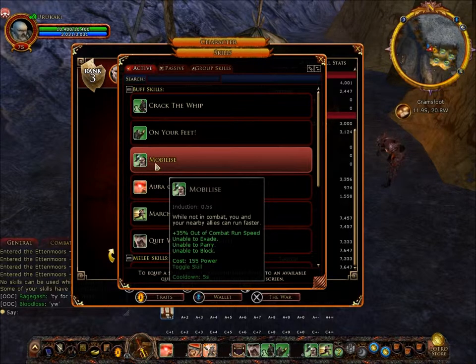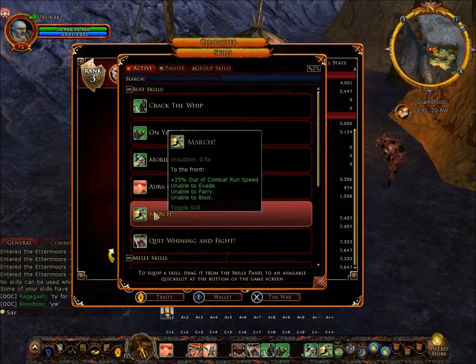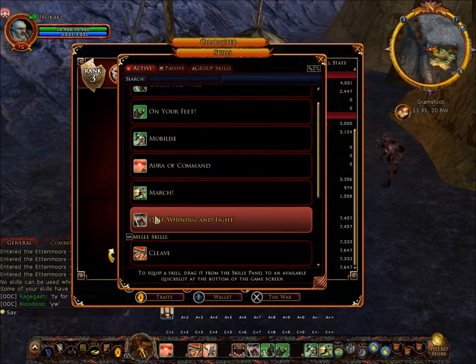Mobilize has an induction of 0.5 seconds; it's better than March and also affects your allies. It's a plus 35 percent out-of-combat speed, costs 155 power, cooldown of five seconds, however you are unable to evade, parry, and block. Aura of Command adds 25 percent melee damage and speeds up everyone's attack duration — costs 75 power, cooldown of five seconds. March — everyone has it, no need to explain that.